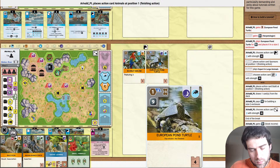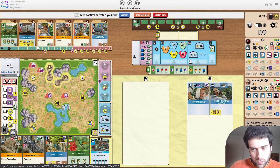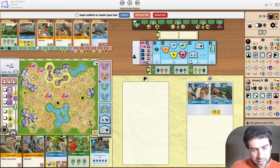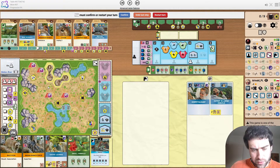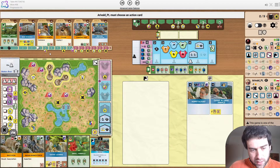It is the Pond Turtle — the size 2 enclosure should have given this away, because the only reason you'd make a size 2 for a size 1 animal is if it needs to touch water. Just a basic reptile to get Reptile Breeding Program online. This is the second university. You can do this either way, but I guess you want to upgrade Build, then hit this reputation, then upgrade Animals — the benefit being making a size 1 enclosure for the Raccoon. Overbuilding is not ideal but not the end of the world either.